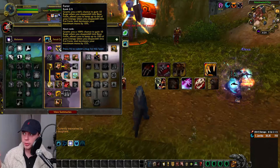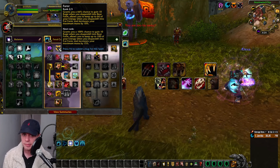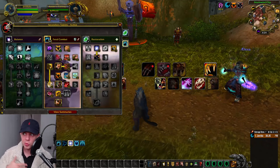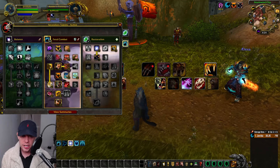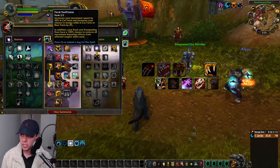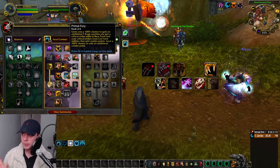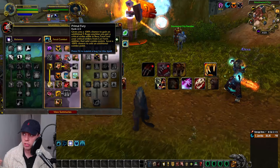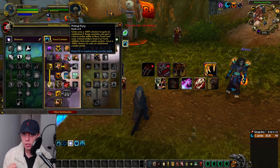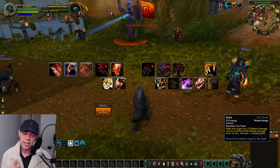We put a few points into Furor, granting a 66% chance to gain 10 Rage when shapeshifting to Bear, or 66 Energy when shapeshifting to Cat form, useful when shifting to cast Rebirth or going Bear for defensives. Feral Swiftness increases movement speed in cat form and gives some dodge chance. Fury Swipes gives a chance on auto attacks to deal a big extra damage attack. Primal Fury means critical strikes in cat form generate 2 combo points instead of 1 — for example, a critical Rake gives 2 combo points.